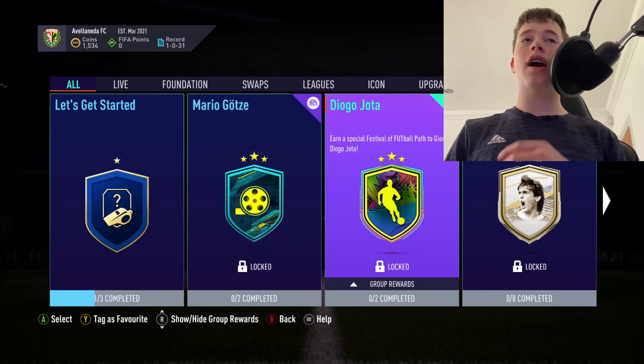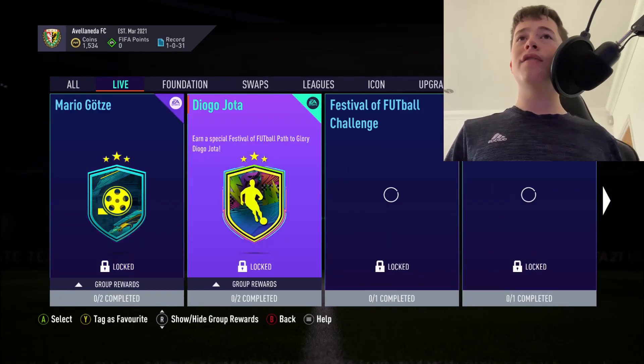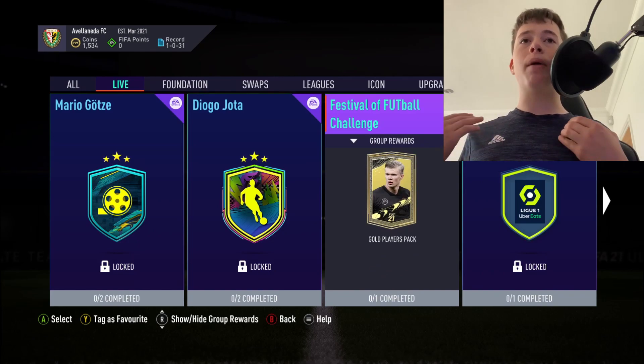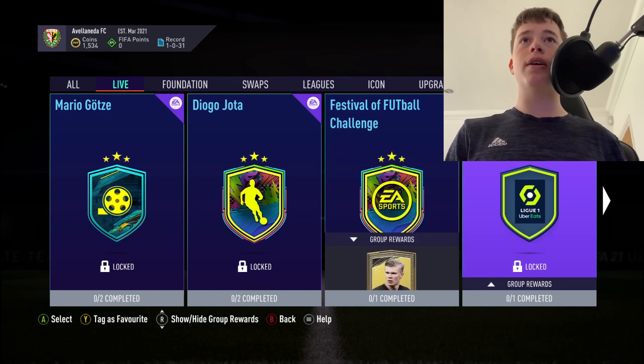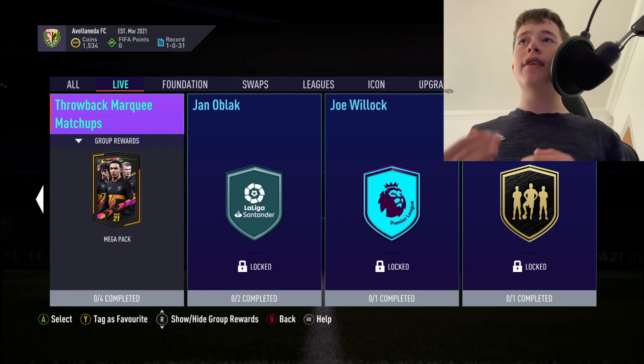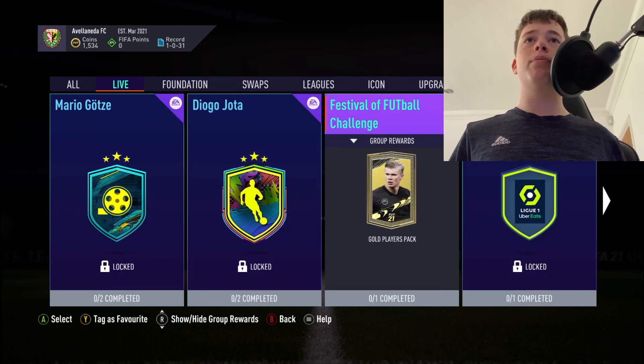First, complete the Get Started SBCs, which I haven't done because this is my alt account. Once done, go to the Live section and do these SBCs - hit the tradable ones. Festival of Football requires literally a bronze squad, so you may as well do that. Also do the throwback Marquee Matchups for tradable packs. There'll be a new SBC on the Festival of Football challenge every single day, so you'll build up a fair few players.